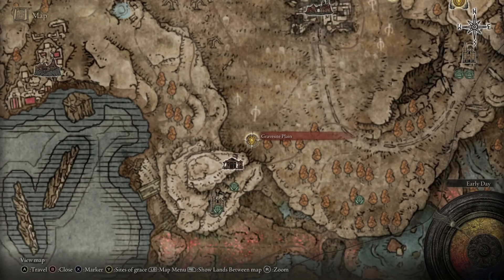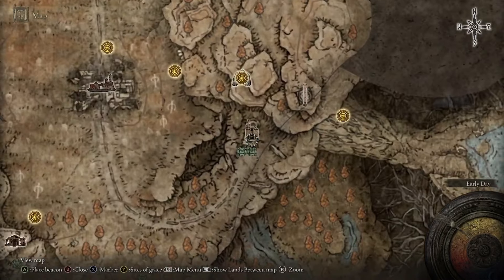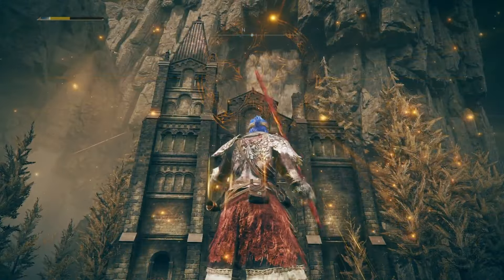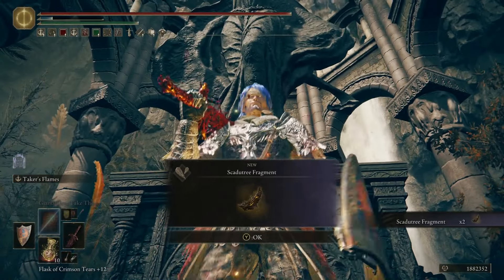We begin the game at the Gravesite Plain. The fastest way to get your first fragment is actually not to go north as you might expect, but to go east to the Church of Consolation. When you step in here, you're going to find not one but two fragments to get you started, which is really nice.